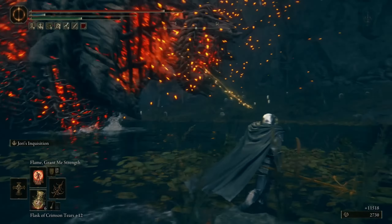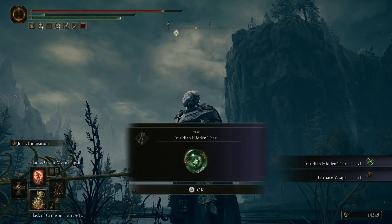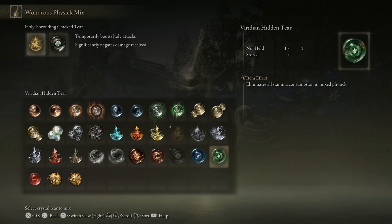In this video I'm going to show you how you can get the Viridian Hidden Tear in the Elden Ring DLC Shadow of the Earthtree. It's great for those who want to spam attacks because when you use it in the Wanderer's Physique mix it's going to eliminate all stamina consumption.